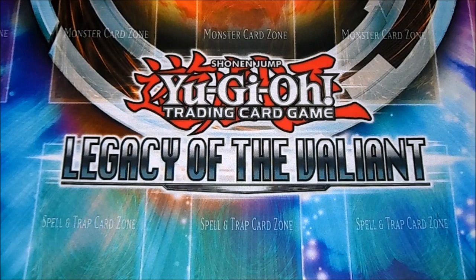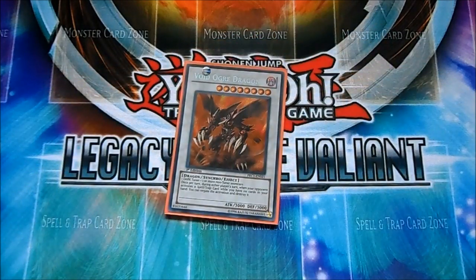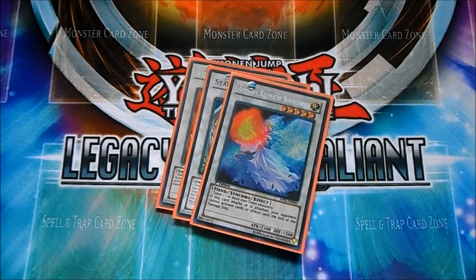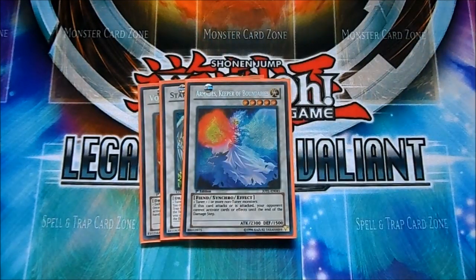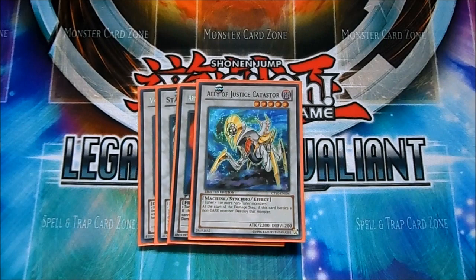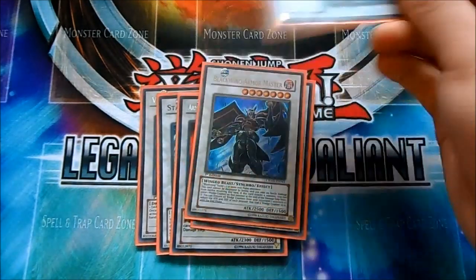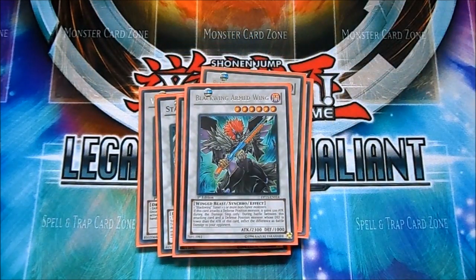Extra deck. Level eight: Void Ogre Dragon — when you have no cards in hand, you can negate one spell or trap card per turn during either player's turn. The one Stardust, still really good. The one Armaties for the Blizzard targets, same thing for Catastrer. Armor Master for your level seven. Arm Wing for piercing damage — still really good, seals games.